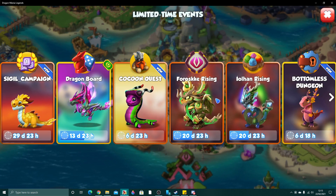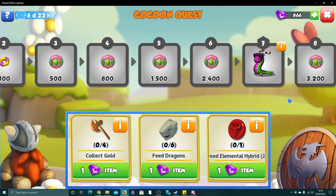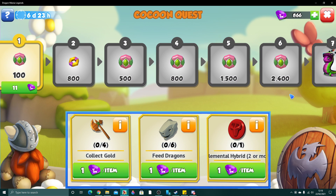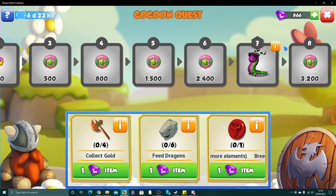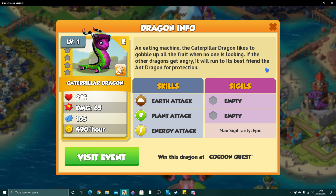We also have Cocoon Quest, which is the solo event this time around. In this solo event, we get Season Points and Leaf Stones, the Tier 8 reward being 3,200. It's a regular solo event — we've got 3 quests, and at Tier 7 you can get yourself Caterpillar.